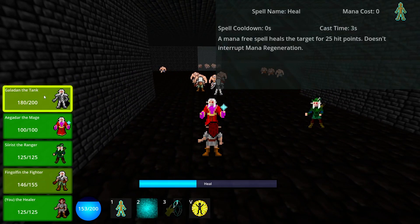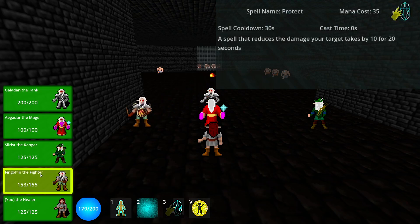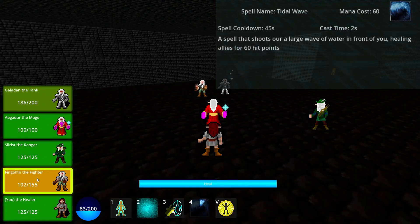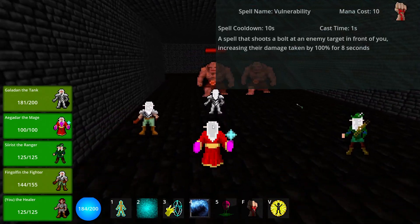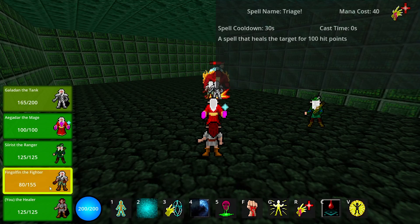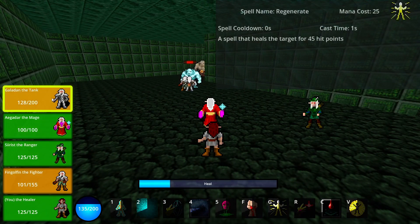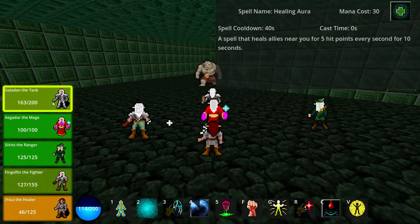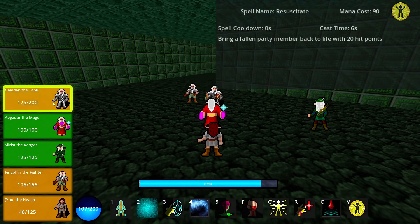Your first spell is Heal, a mana-free heal with a long cast time. Refresh is a spell that heals the target over time. Protect is a spell that reduces the damage a target takes. Tidal Wave is a large area healing effects spell with a cooldown. Nullify is a cursed projectile that reduces a hostile target's damage. Vulnerability is another cursed projectile that increases the hostile's damage taken. Triage is a large instant cast heal with a cooldown. Blood Transfusion is an instant cast spell that sacrifices your health to heal an ally. Regenerate is a powerful quick heal that is mana inefficient. Healing Aura grants the target an area that surrounds them and heals them and allies nearby. And finally, Resuscitate is an ability that brings allies who have fallen through combat back to life.